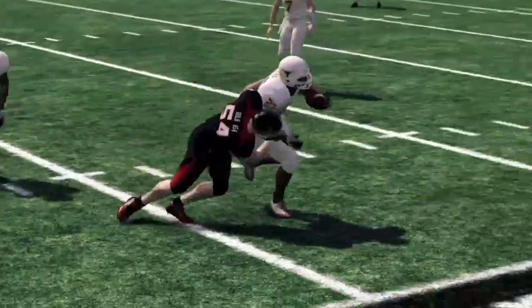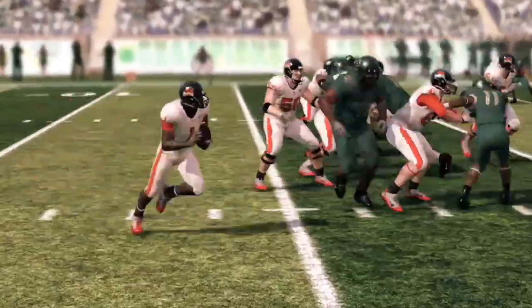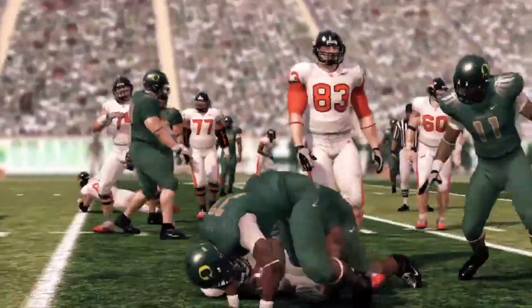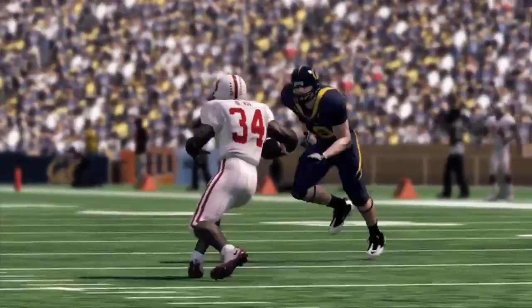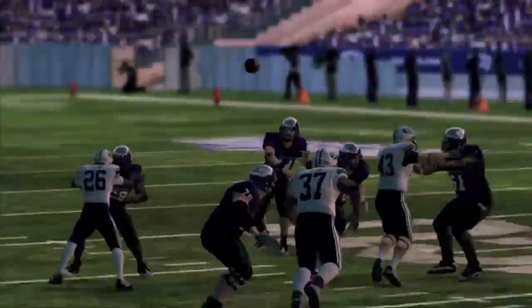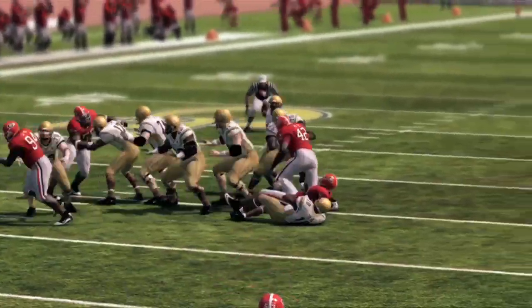NCAA Football 11 also reworked the right analog controls of last year, which is supposed to give you greater control of your ball carrier's body. In concept it's an interesting idea, but the execution isn't as strong as it could have been, and the control you're supposed to feel is negligible at best. Receiver intelligence has been adjusted so that they'll actually make an effort to stay in bounds, and it's easily the most welcome change to the game.